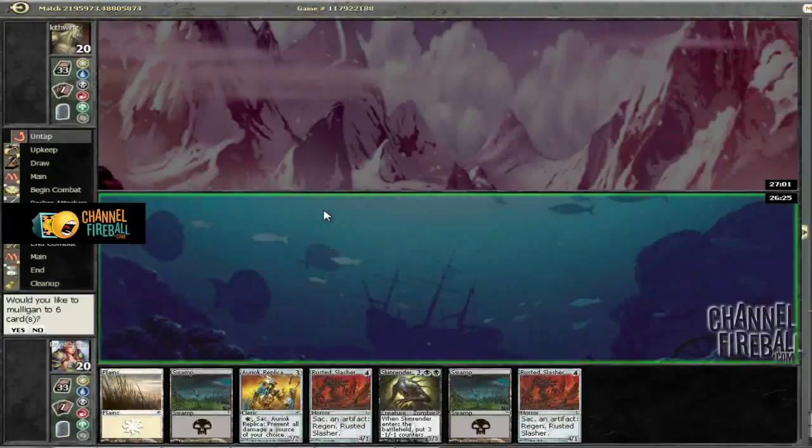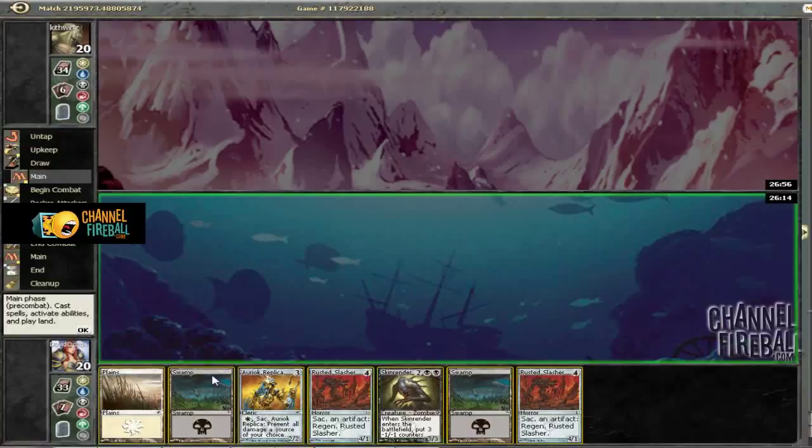He's deciding whether or not he wants to play last. We're not going to mulligan a hand with Skin Renderer, so we'll see where it goes. Our start isn't as aggressive without the Glint Hawk, but we've got some nice 4-drops, so we'll be able to do some stuff.